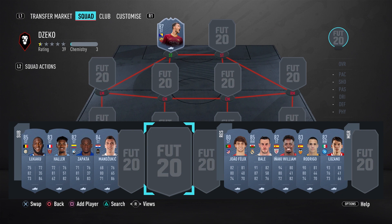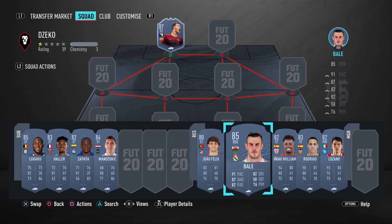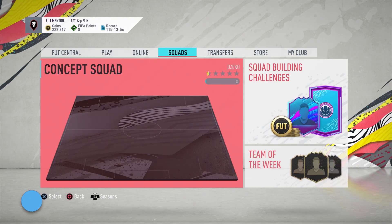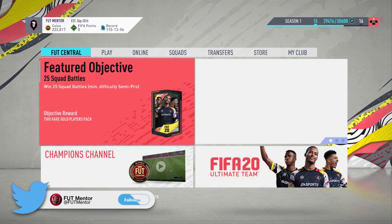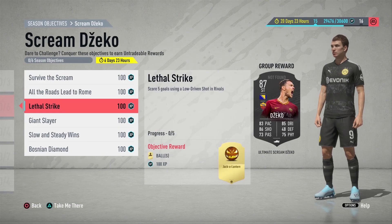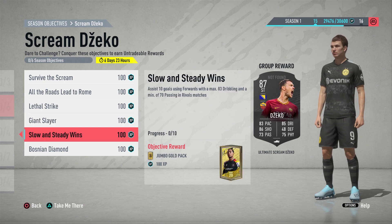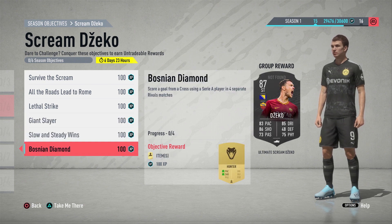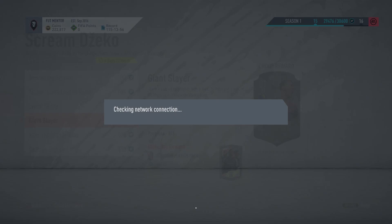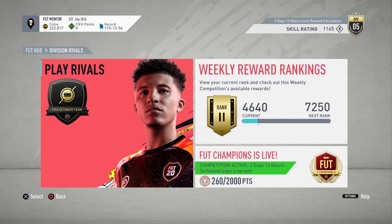There's one more objective: score a goal from a cross using a Serie A player in four separate rivals matches. EA Sports seem to have matched this with Giant Slayer — it's most likely going to involve a tall player, so whoever you go for you can try to score those headers. You can try to complete this one while you're completing Giant Slayer, and you should be able to get through them pretty quickly.